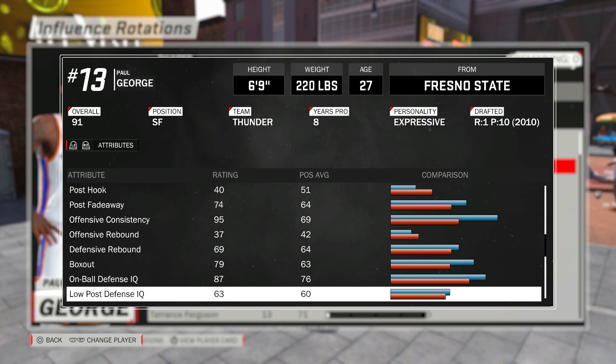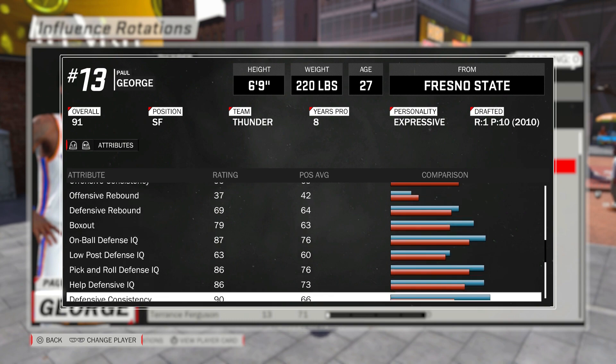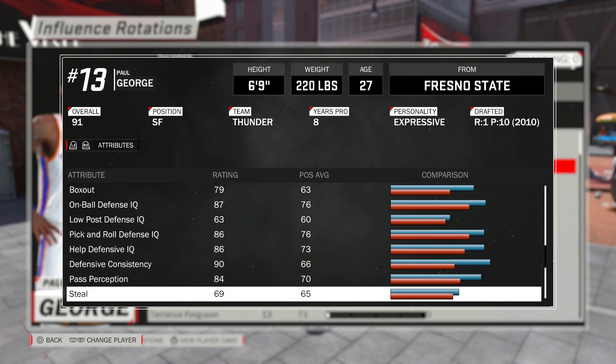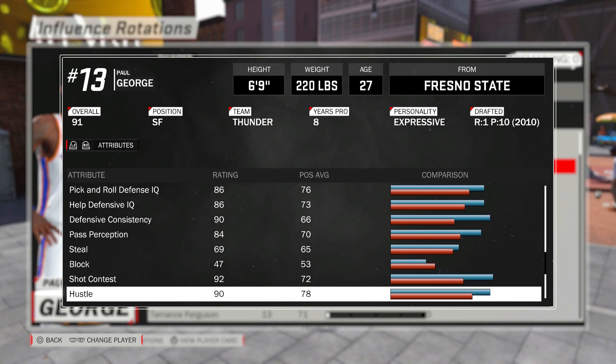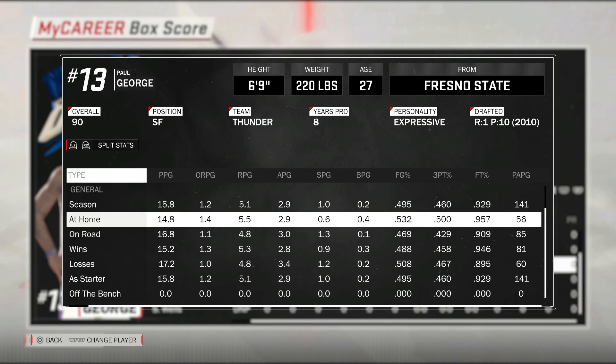Now we're looking at Paul George — his defensive IQ is at 87. Pick and roll defense IQ is at 86. Help defense is at 86. Pass perception, 84. Defensive consistency, 90. Steel is at 69. Block is at 47. Shot contest is 92. His hustle is 90. And lateral quickness is 87 for Paul George.